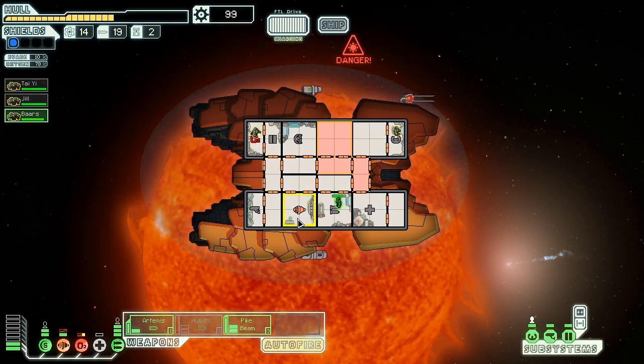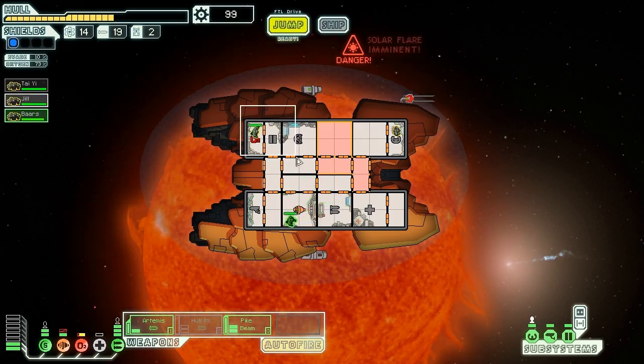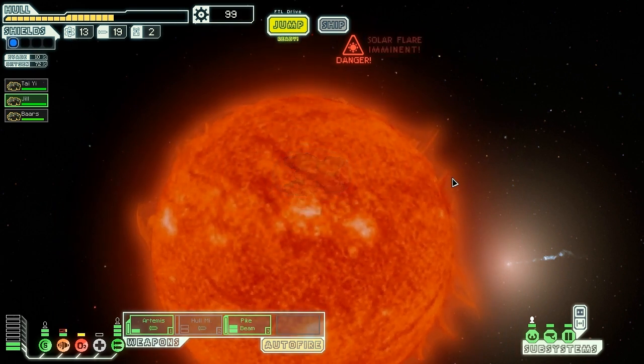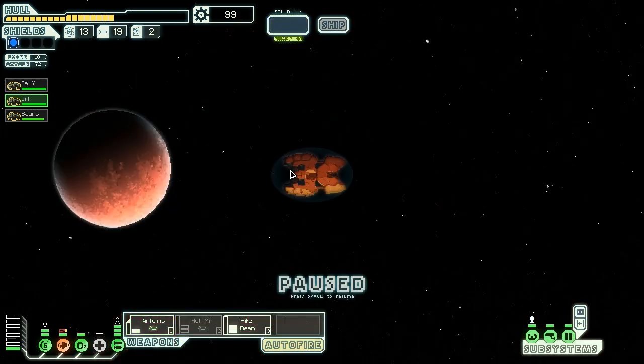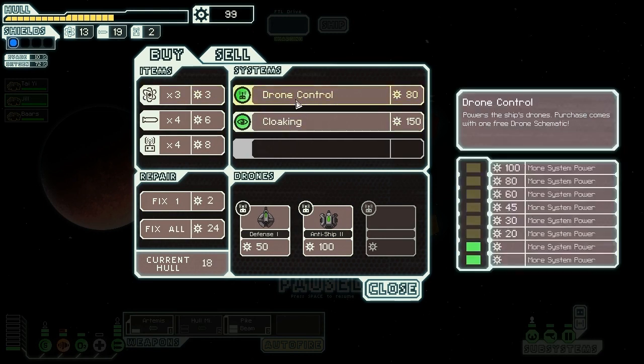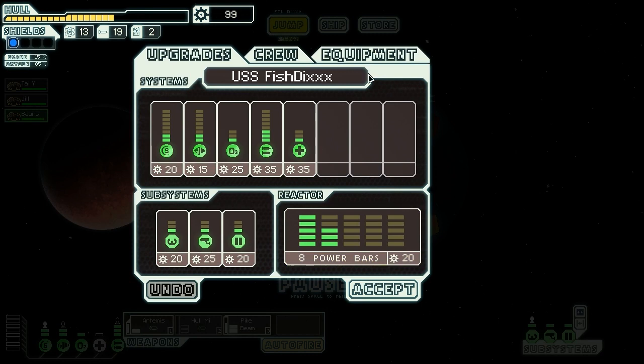Apparently it still took down our oxygen somehow, which sucks. We'll get Bears up in the engine room to repair that because we definitely need engines, and we've got to jump. We've got two stores — let's jump to this store first, see what's going on. We can repair while we're there. So, cloaking, drone control — I wanted the teleporter. No such luck, it seems, but that's fine.